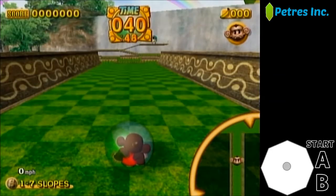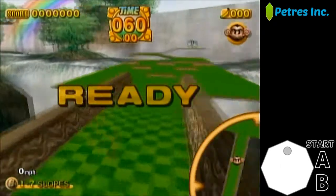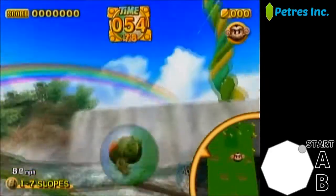Hi, and welcome to Story Mode 1-7 Slopes: easy and optimal strat - wall boosts. The goal of this strat is to use the left wall and then the right wall to pick up enough speed without going backwards, to bounce off of the first and third ramp and go straight into the goal.